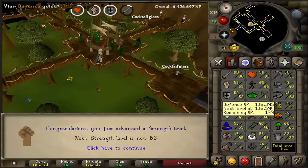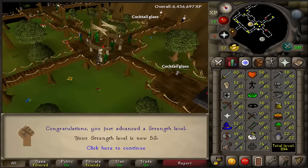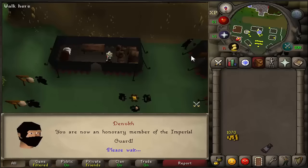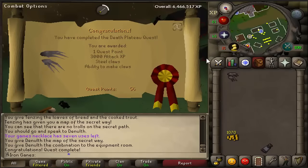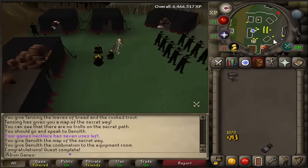60 attack and 52 defense, almost level 53 — that is amazing. Here we go, about to complete Death Plateau, and now we can wear climbing boots, which is pretty good. Let's go buy a couple pairs and then start training some slayer.